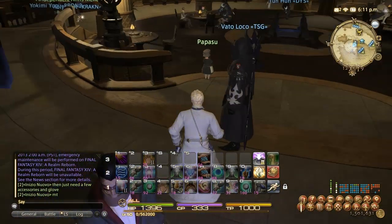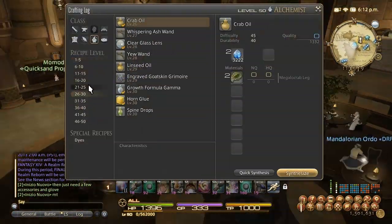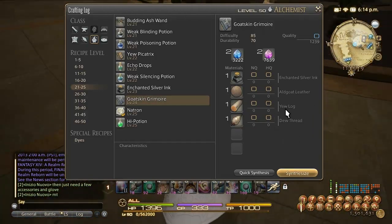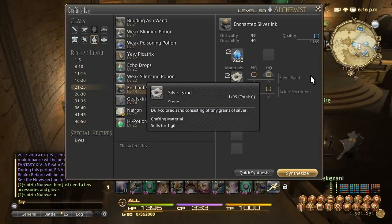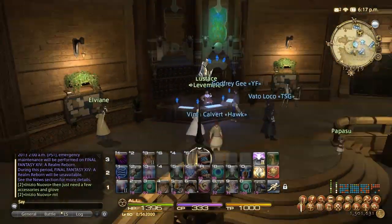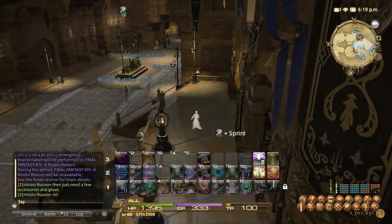The level 25 quest requires Goatskin Grimoires. These are really expensive ingredients — Dew Thread runs about 800 gil a piece, Algot Leather 100, Chinson Silver Ink another 100 or so. This is a 1,000+ gil synthesis and since you need three it's really not worth it.